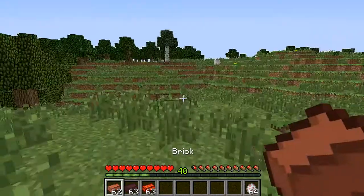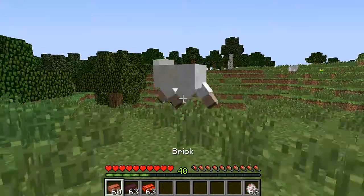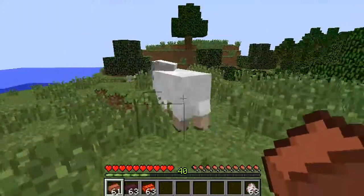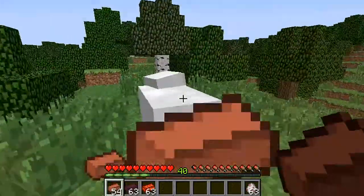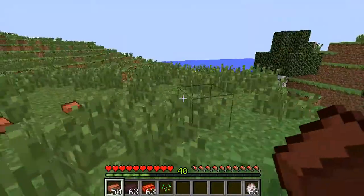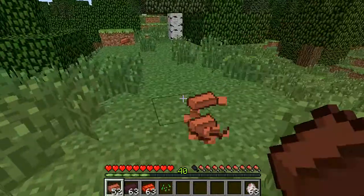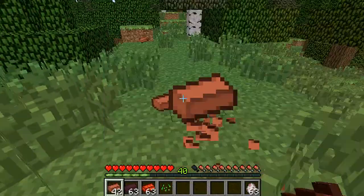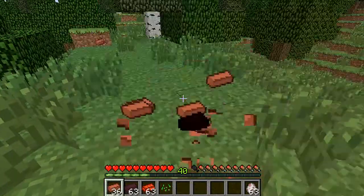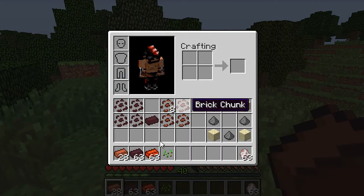So the normal bricks do 2 hearts damage on a sheep — my best friend. Just throw it in and it should die within a couple of brick hits. You get your bricks back but there's a slight chance that you will get nether brick chunks. They look like this, so you get them.